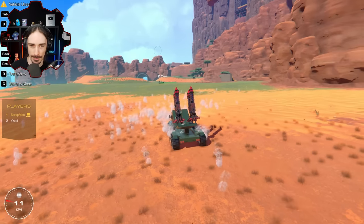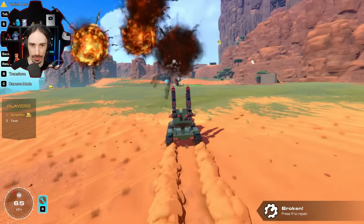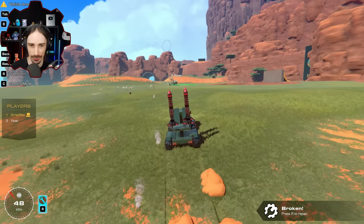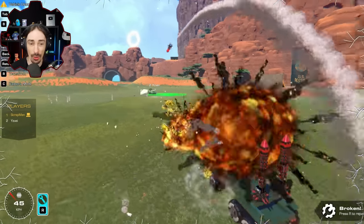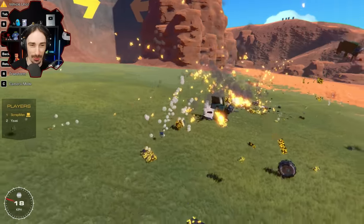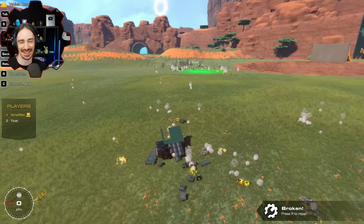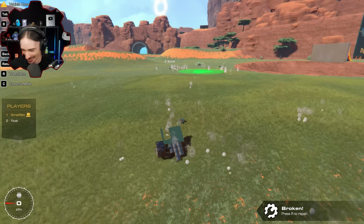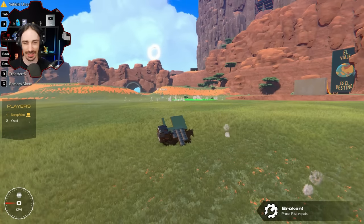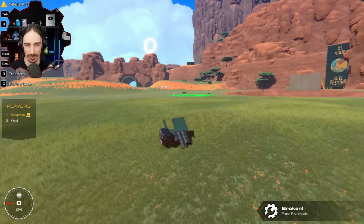Three, two, one, go! Oh, that didn't work - oh whoa, you blew up my rocket right in front of me, that was so close. Oh, that worked! We both just completely annihilated each other - that's a draw then. I think you actually hit one of my rockets with one of your rockets and blew me up.